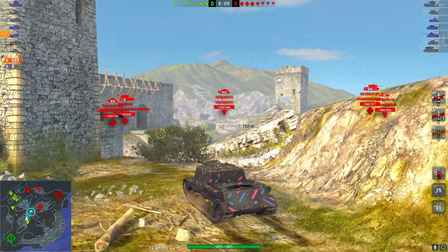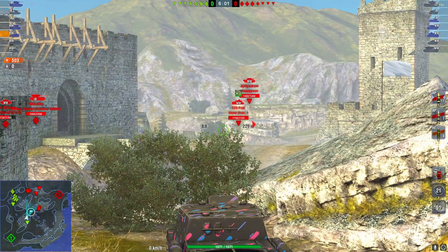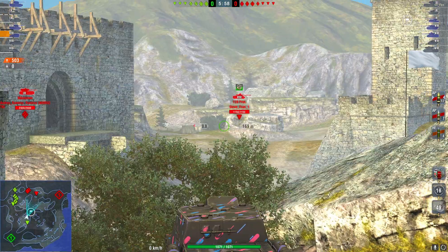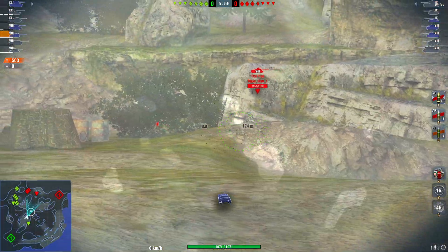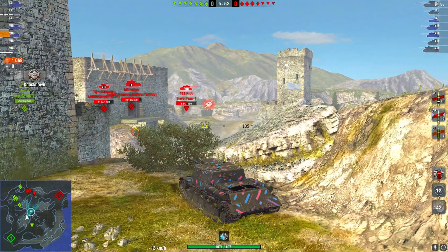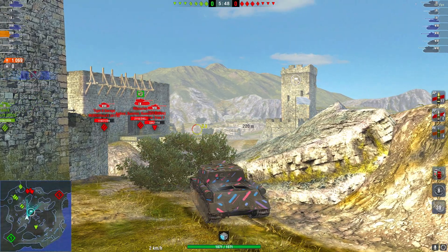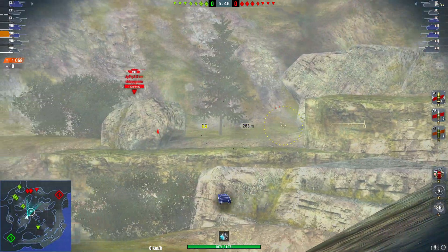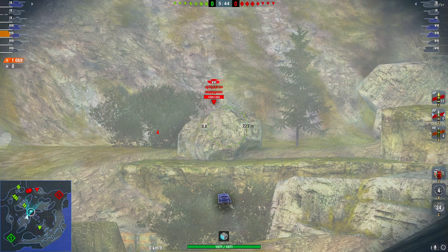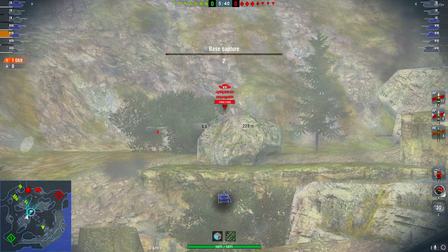We did try and blind fire to see if a TD was there and the YAG-88 was there, but we unfortunately did miss him. At this point I'm trying to play towards the ISU-130's strengths — it's got a lot of DPM so I'm trying to hold a choke point here and potentially put a lot of hurt on the enemy team. This is a tank destroyer I would fully recommend.